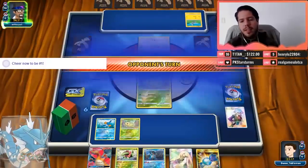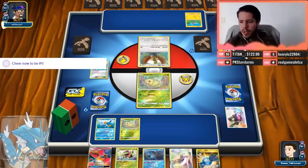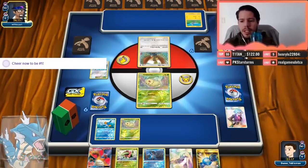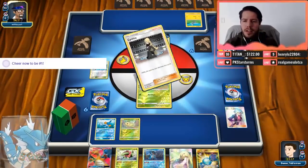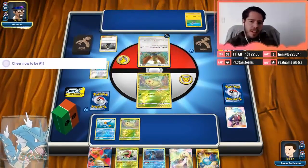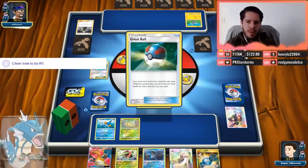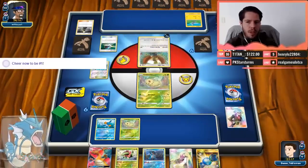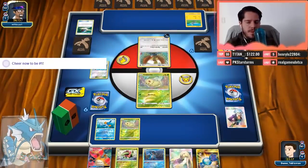Suicune and Charizard in the same deck indeed. With Brock's Grit getting a reprint, decks like this with Lusamine are going to be insane. We see a Dark Energy attachment and a Cynthia. My opponent couldn't have top-decked either one of those — like both of them. Either he was choosing not to attach or choosing to... I don't know.